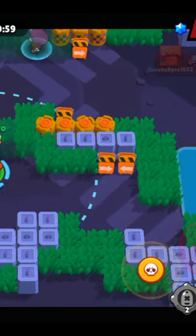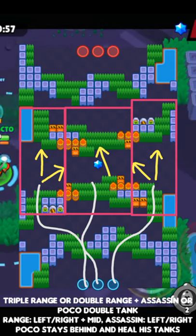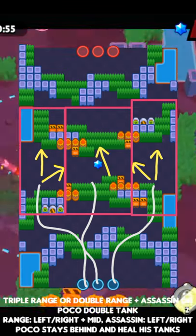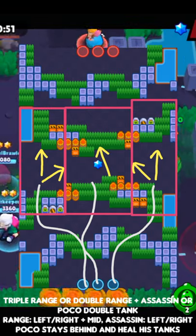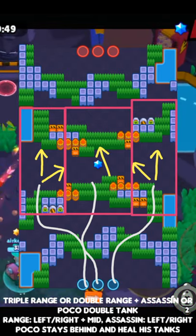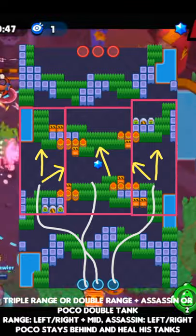The best team comp here is going to be triple range, double range plus assassin, or Poco double tank. The range brawler should be either at the left or right plus mid, and the assassin should be left or right. Poco wants to stay behind until the tanks advance.